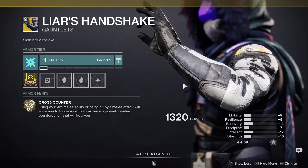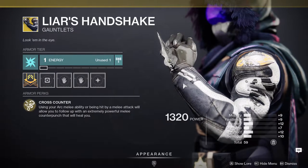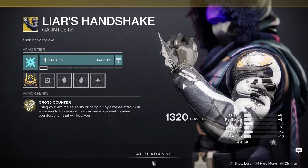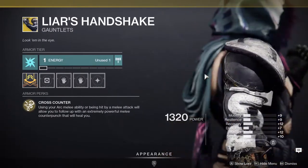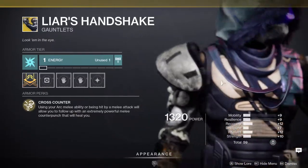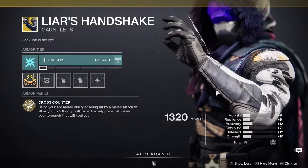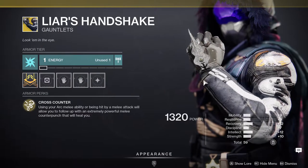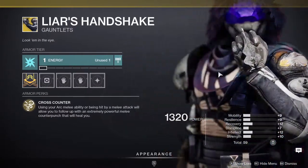Speaking of hunters, let's go look at them — they got Liar's Handshake. Using your melee ability or being hit by a melee attack will allow you to follow up with an extremely powerful melee counter punch that will heal you. This is a really good exotic for melee builds, or if you're a solo player you can do stupid amounts of damage with it. It's also probably one of my favorite exotics — I run the one-two punch and Liar's Handshake build a lot.